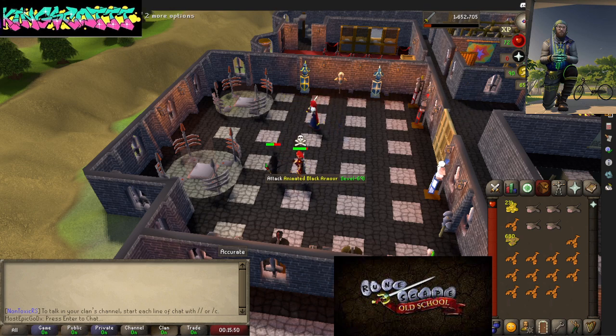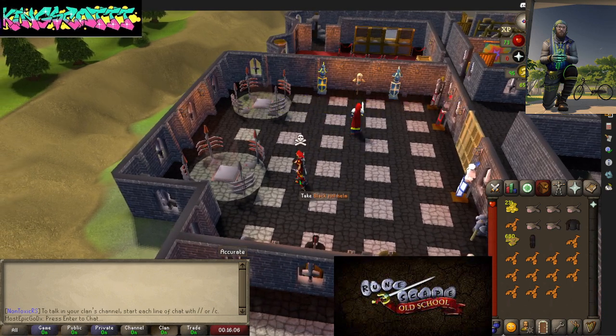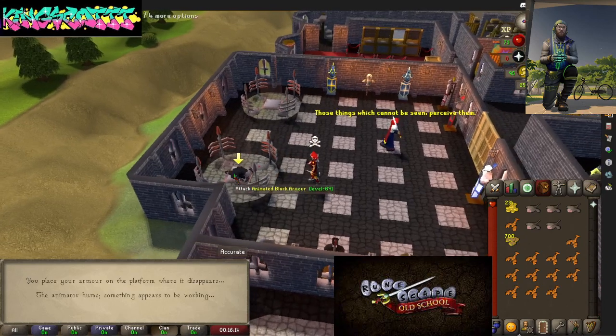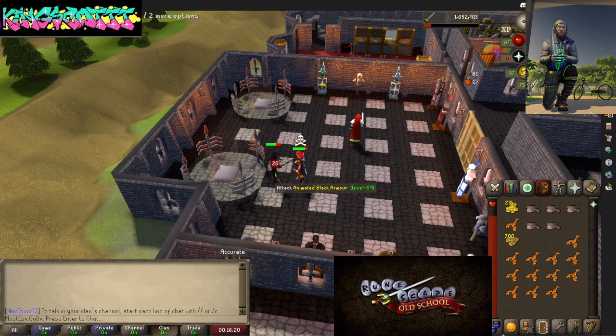You want to fight him and keep doing it until you get your desired amount of tokens. I only have like 680, so it's gonna take a little bit of time. Pick up your armor, keep repeating the process — I just got 700, so we're gonna keep doing that until we get to 1000. All right, I'm gonna end it here.